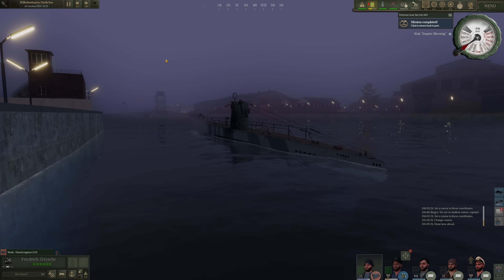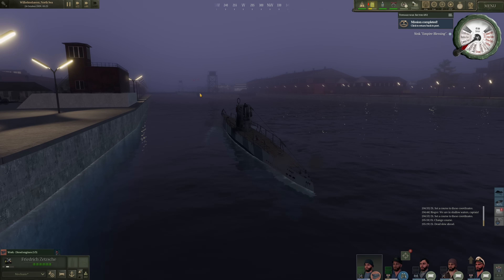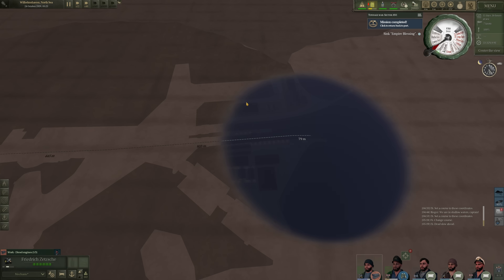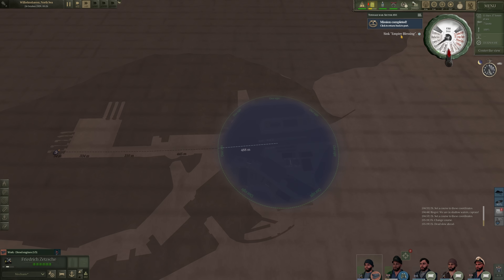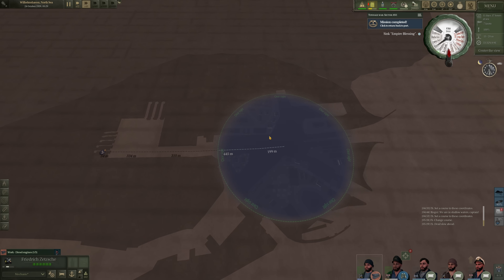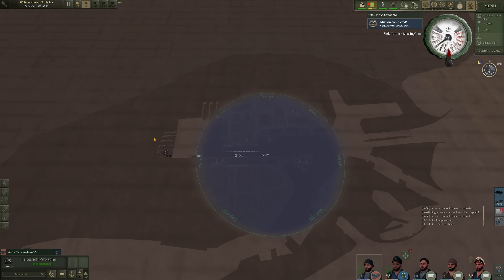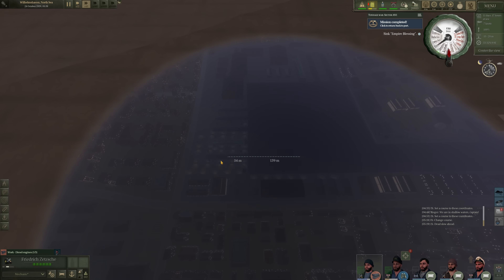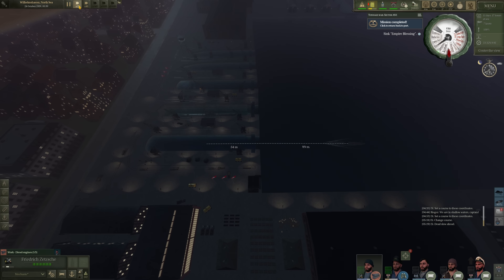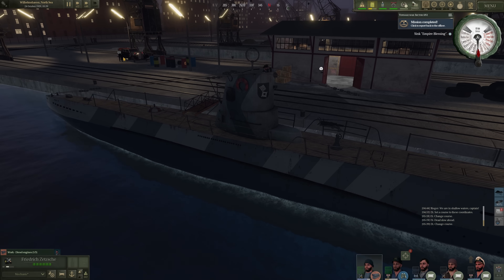The journey back to our home port was incredibly uneventful. We are currently going through the locks now and within a few minutes we will be dockside. Overall, a pretty successful patrol. It is unfortunate we were not able to sink the Empire Blessing — that one target we were assigned to sink. But it was going to be hard to track down that convoy, especially with the low speed of the Type II. I would like to upgrade our U-boat to a Type II-B here relatively soon. Hopefully we will get the opportunity to do that. We are now dockside. Let's take a look and see how we did overall.